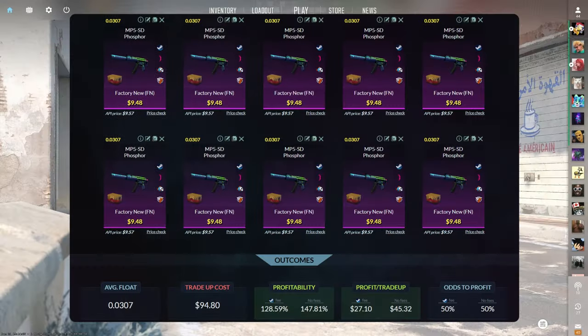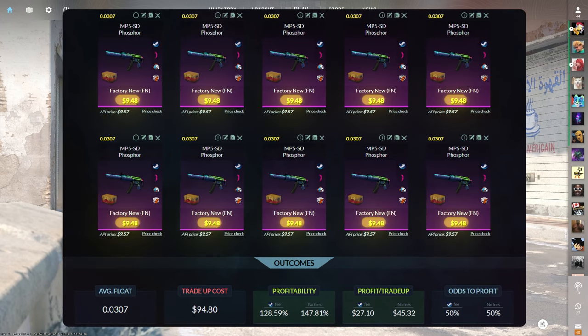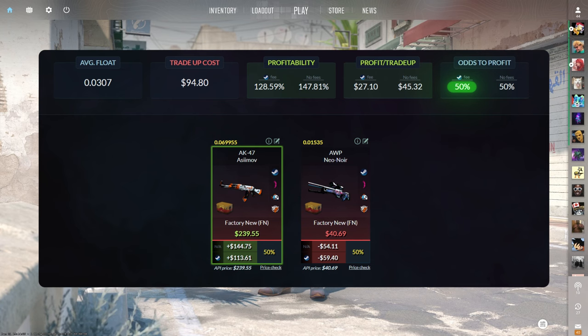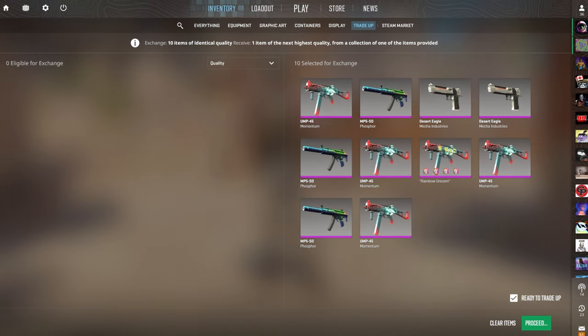The first $100 trade-up consists of 10 Factory New Classified skins from the Danger Zone case below a 0.0307 average float. Make sure to get each input for $9.48 or less. This trade-up costs $94.80 total and has a 128.59% profitability after Steam fees, with a 50% chance to profit each time. The Factory New AK-47 Asiimov is the only profitable outcome at over $110 of profit. I have done this trade-up time and time again — if you've seen my Nothing to a Knife series, you know this is one of my most hated. I think I've only succeeded on it one time.